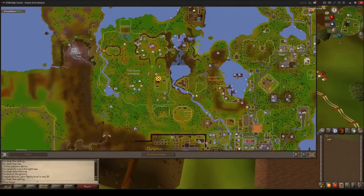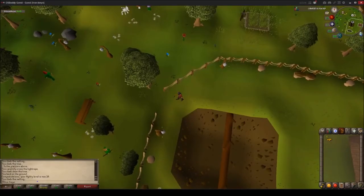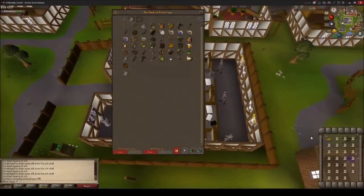It probably took around 10 to 15 minutes at the Gnome Stronghold. Right after I got 10 agility I decided to go to Artie to steal cakes all the way until 20 thieving.